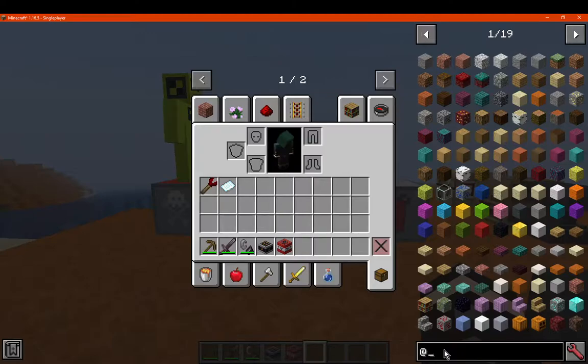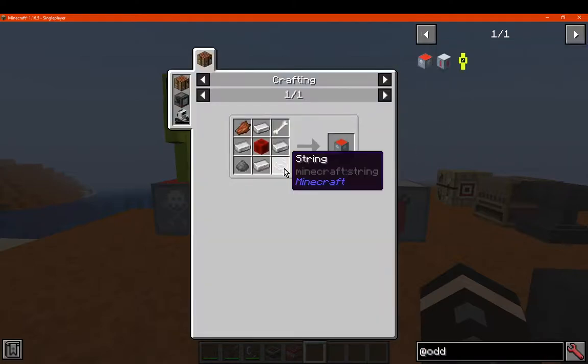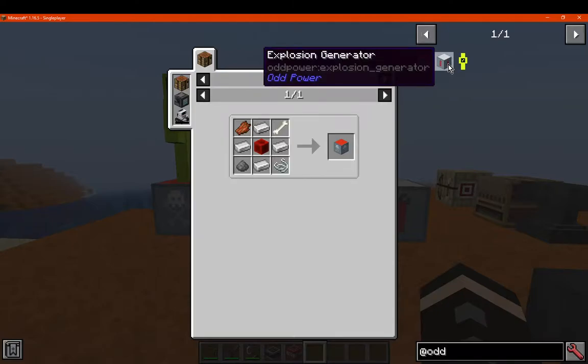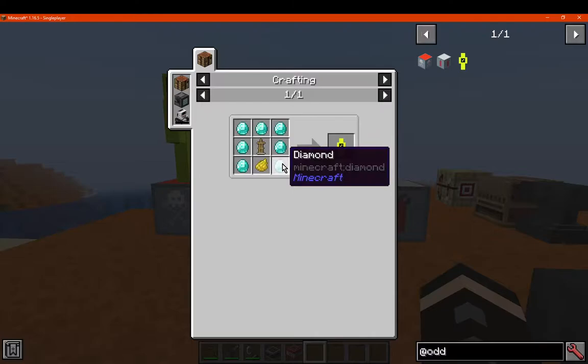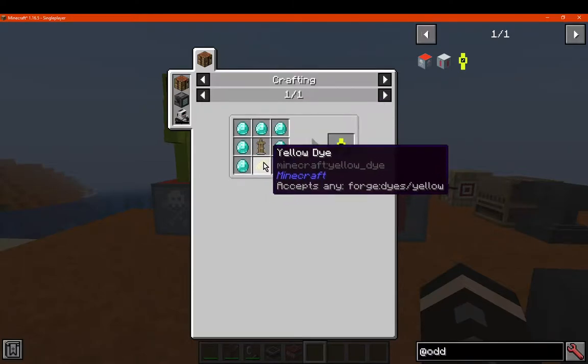First up, in Odd Power you can see we have the dummy generator, made with a few mob drops, some iron and a redstone block. You've also got an explosion generator, which uses a nether star, some TNT and iron. And the dummy itself is crafted with diamonds, an armor stand, and yellow dye or some equivalent.